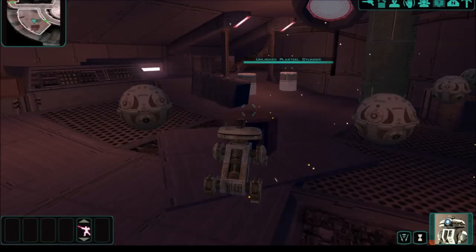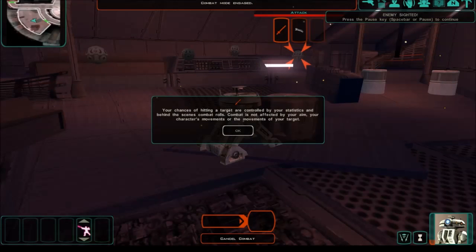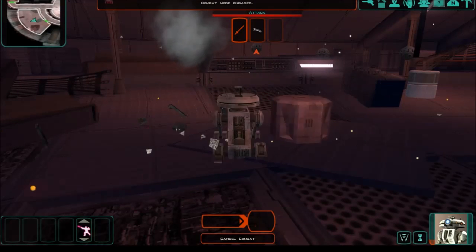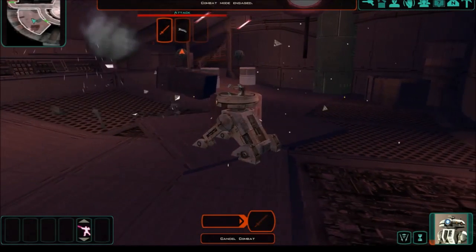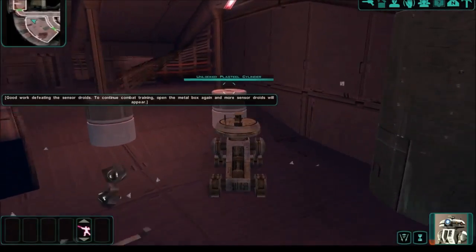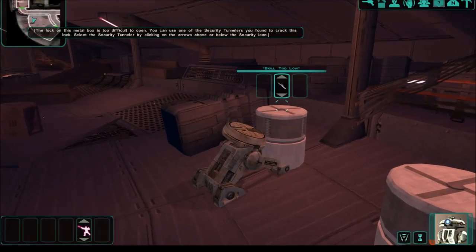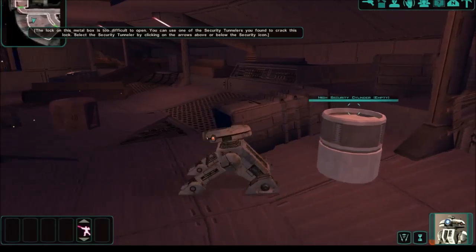You can equip a weapon. Change your target by pressing Q or E, or left click on the object you want to target. I think I made a good call turning down the volume because this music seems really bad. You can find sensor droids — to continue combat training, open the metal box again. If you encounter locked boxes, you can use a security tunneler on the lock. Nice.